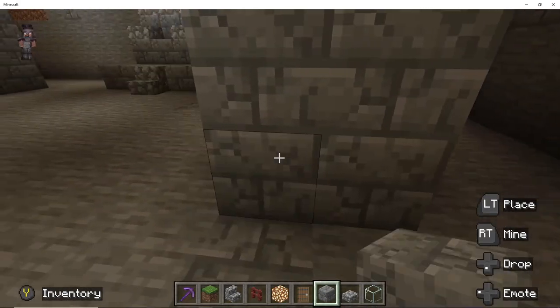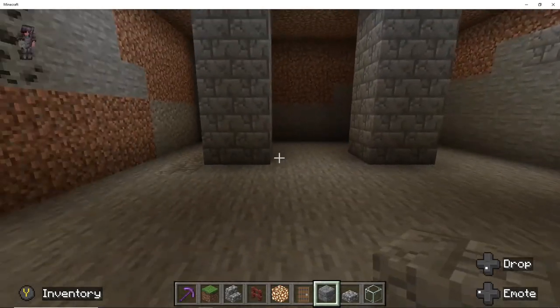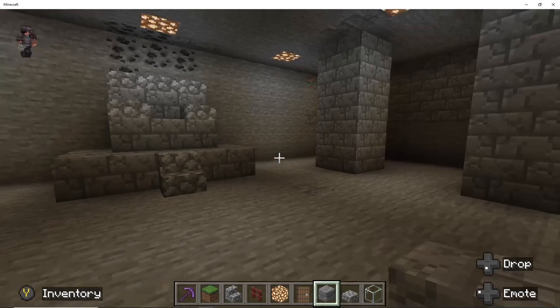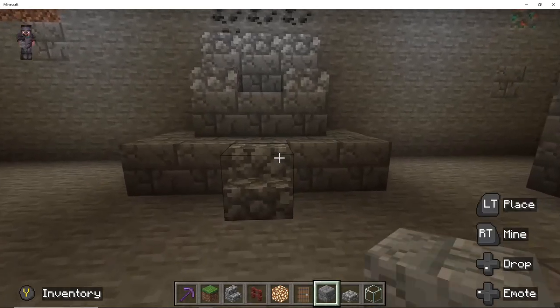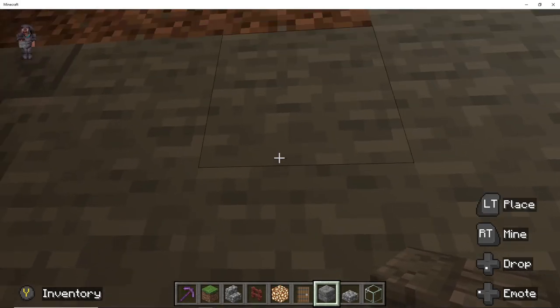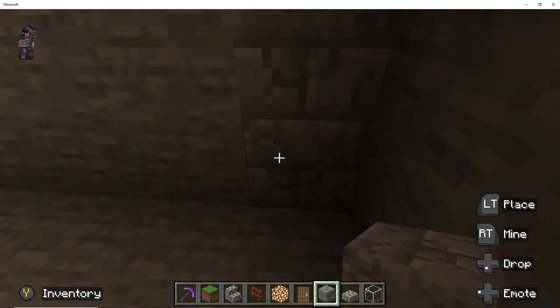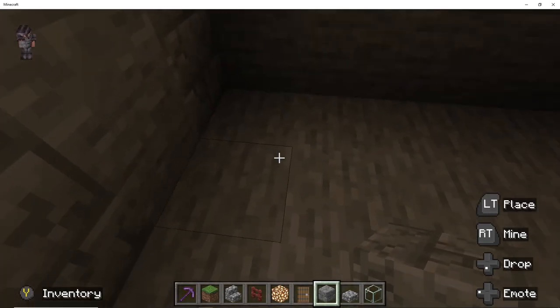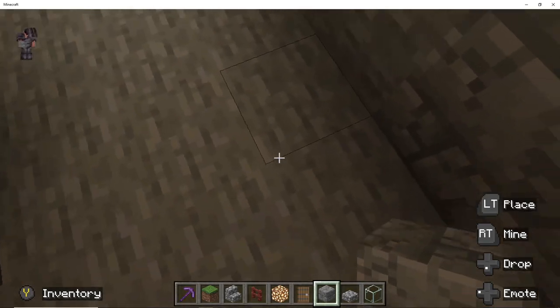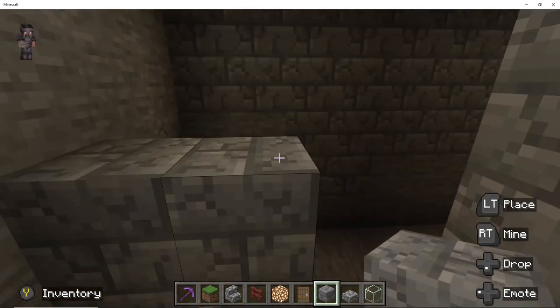The idea for the dungeon was to make an entrance way on the right hand side, so that if you get into my court and I lay judgement on you: if you go out the way you came in you are safe, but if you go to the right hand side of the throne room you're going to the dungeons. In our next episode I'll show you guys how we build the general layout for the dungeon.